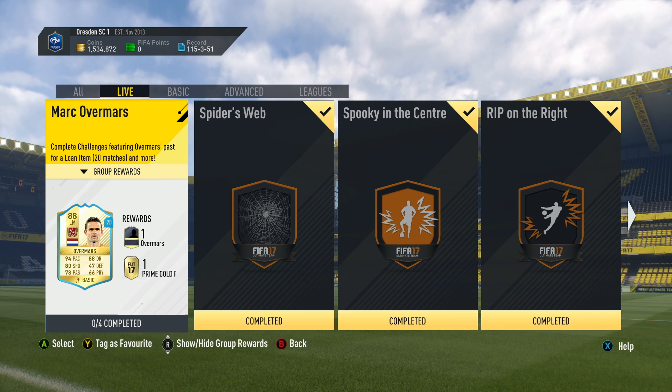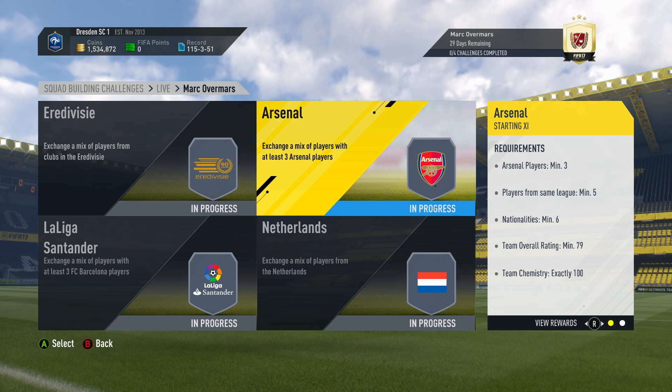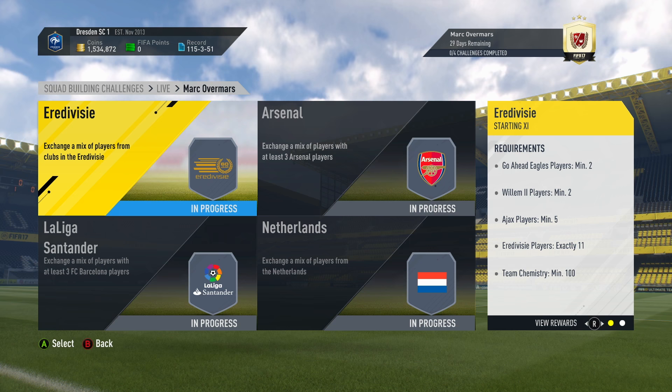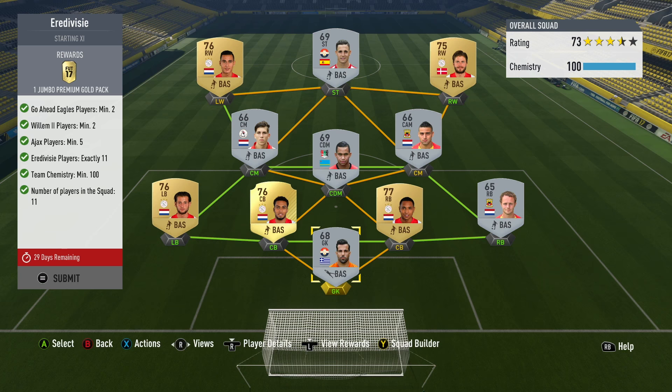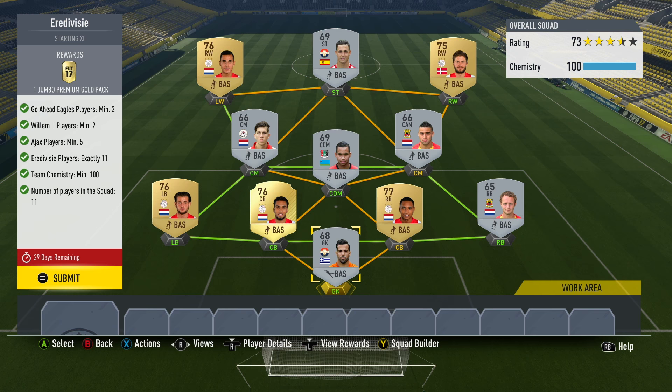By completing this challenge, we're going to get ourselves a prime gold players pack and packs for completing each individual challenge. I've seen a lot of people packing legends from these, so fingers crossed for Lasty today. There are four challenges to undertake. The first one being the Eredivisie, which is of course the Dutch league. We have to fulfill a few different requirements: exactly 11 players from the Eredivisie, squad rating doesn't matter but you need 100 chem, at least five Ajax players, and two players at least from Willem 2 and the Go-Ahead Eagles. Luckily I had those players in my club, though I struggled most with the Ajax players - I'm running out of them from using them in different squad building challenges.